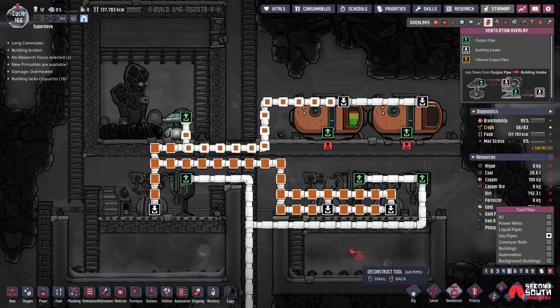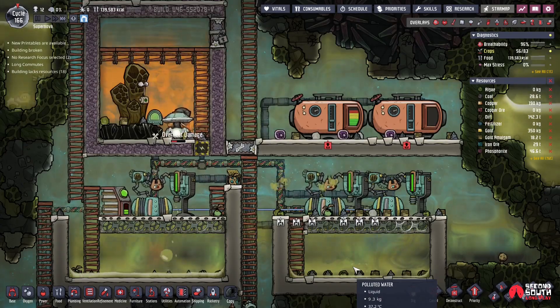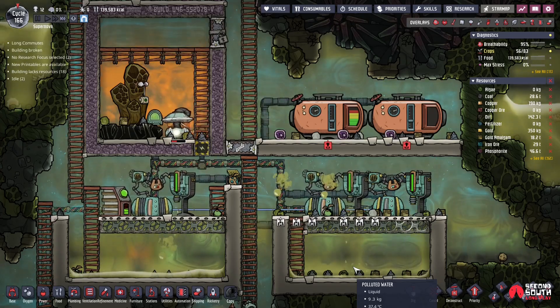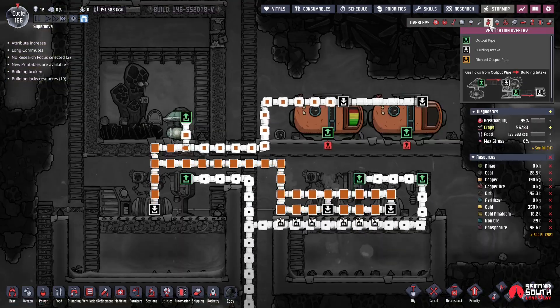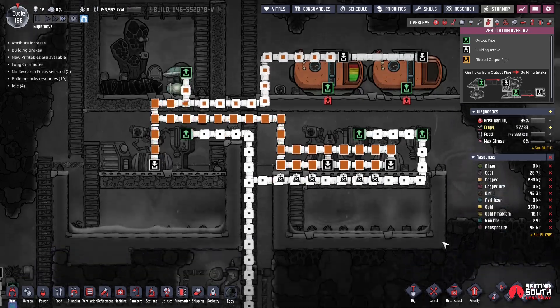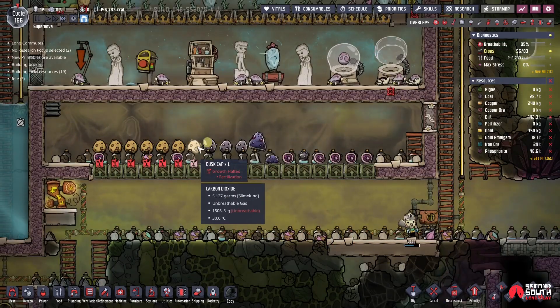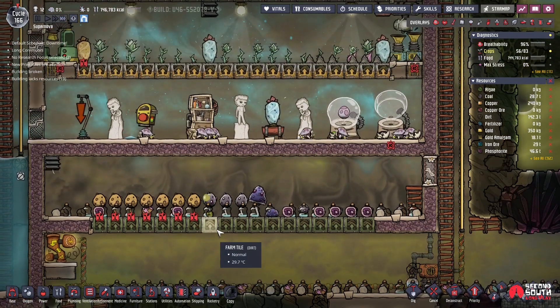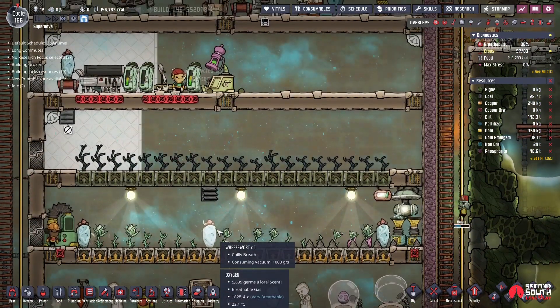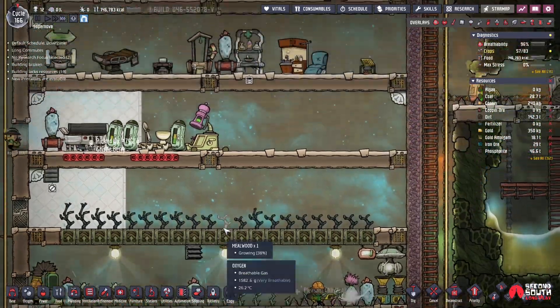Gas - deconstruct. Let's see if we can get this third one working. I feel like I'm flooding the basement with CO2, but the mushrooms like it. They need slime. Everything in here is growing, so our food is no longer an issue.